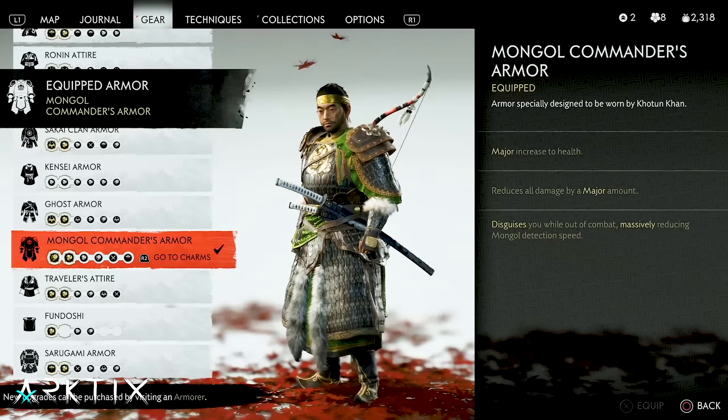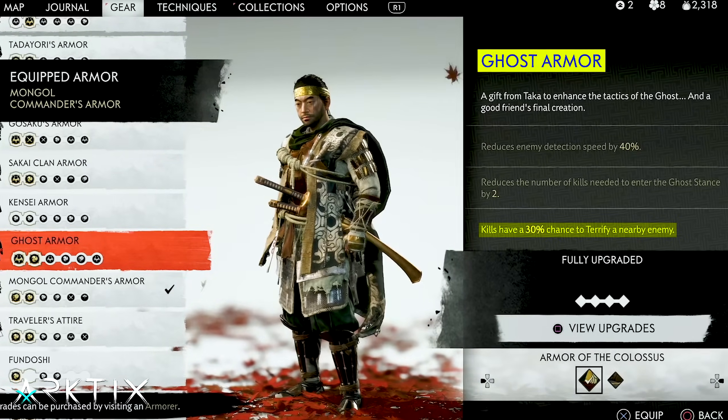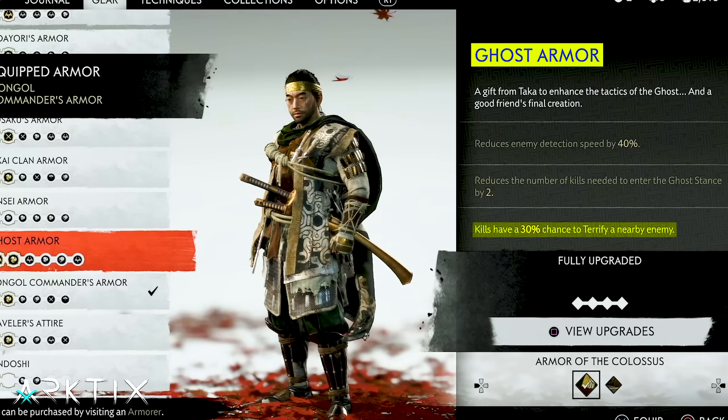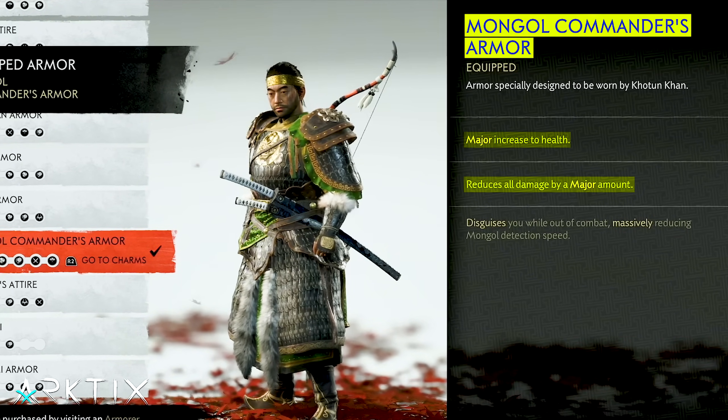Poisoning enemies will often terrify others nearby, and we can boost that chance by using the Ghost Armor. However, I actually prefer to do this with the Mongol Commander Armor since I like having the Ghost set up for the invincibility build from earlier.